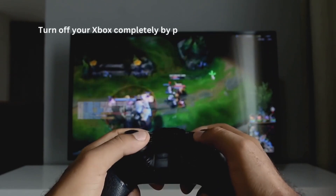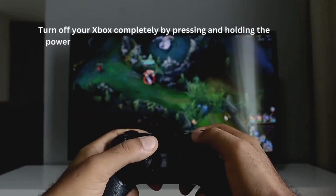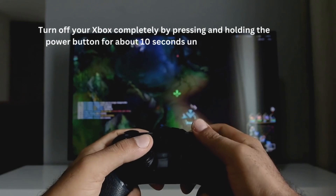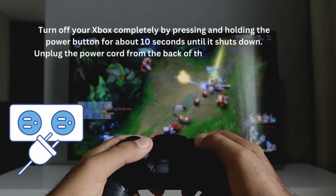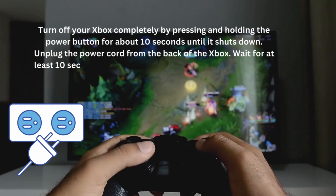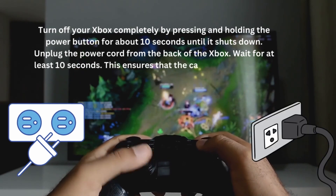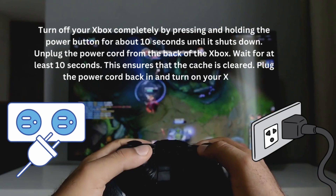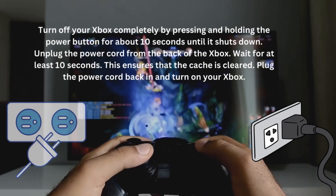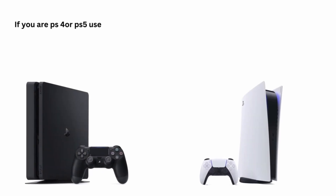Turn off your Xbox completely by pressing and holding the power button for 10 seconds until it shuts down. Unplug the power cord from the back of the Xbox and wait for at least 10 seconds — this ensures that the cache is cleared. Then plug the power cord back in and turn on your Xbox.